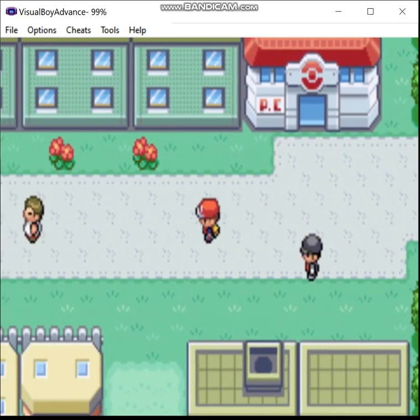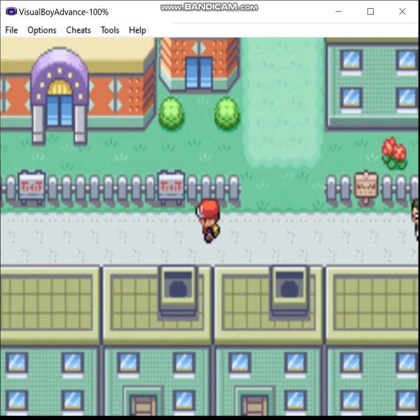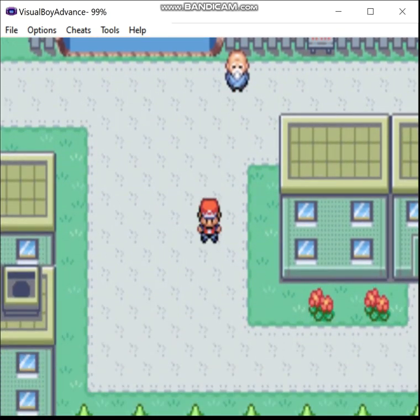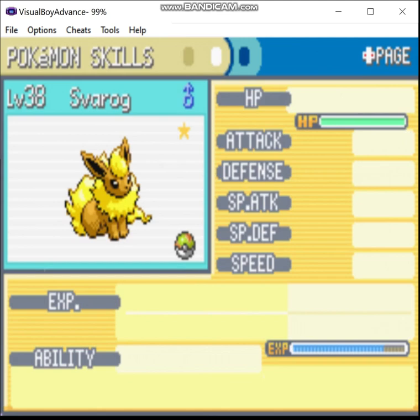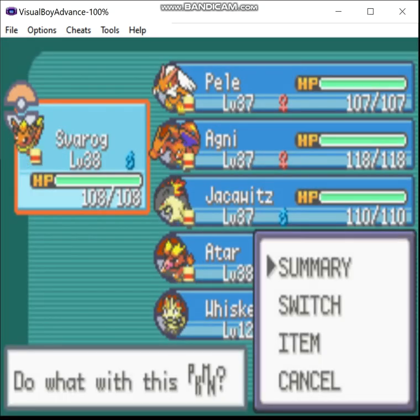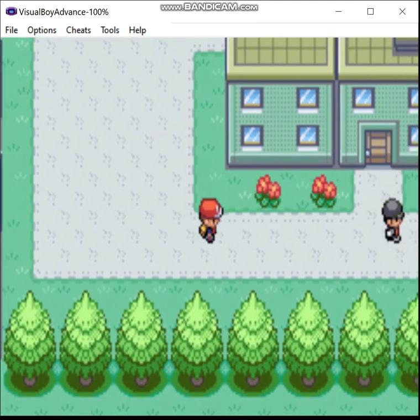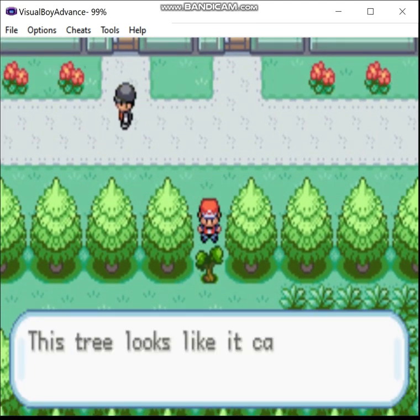Greetings, Zero here. Welcome back to the shiny-only fire monotype run of Fire Red Kanto Complete. Last time, we went through Rock Tunnel, made it to Celadon City, getting a whole bunch of good stuff in the process. Also, off-camera, I bought a TM for Overheat from the department store for Farag. Since he's mostly a physical attacker, I figured the special attack drop isn't really going to be that big of a deal — it's just there in case I need it. This time, we're going to be taking on the gym and the Team Rocket hideout.